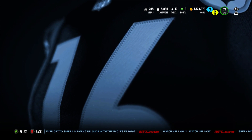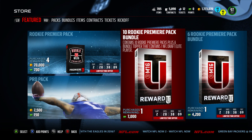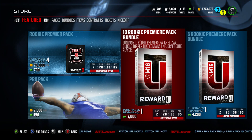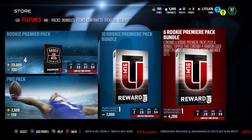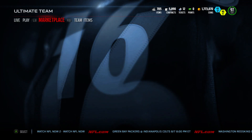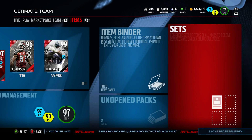I'll show you what I believe it to be. So we go into these bundles - this 10 Rookie Premier packs plus a bundle top that contains one NFL Draft Elite player. I think the Draft Elite players were probably hard to get because they require two in each of the sets. And this is the interesting one: six Rookie Premier packs plus a bundle top that contains four random Gold draft players needed in the Rookie Premier sets. Those are the NFL Draft players from earlier this year when we got those packs when the draft came out.